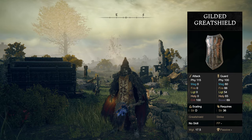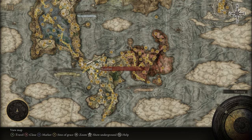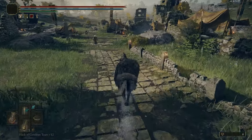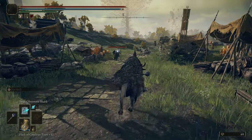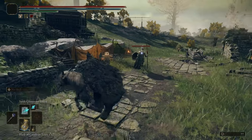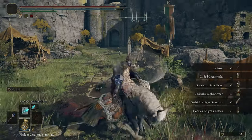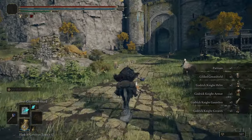If you'd like the Gilded Greatshield, head over to the Gate Front grace right where you begin the game. There's a knight that wields the shield — specifically this guy with a spear and the feather thing on his head. You can see the shield in his hands; he has a chance to drop it. If he doesn't drop it, run back to the grace, reset, and try again.